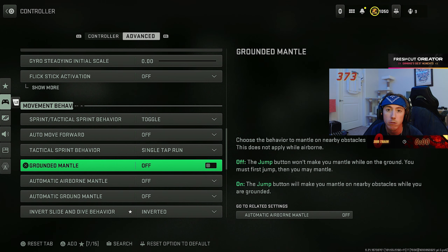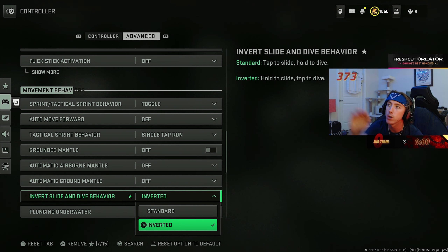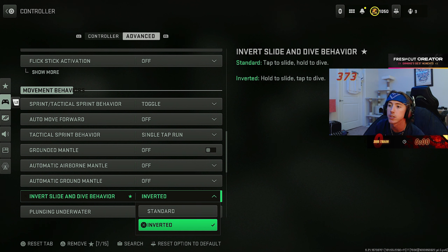Single tap run — this is the auto tactical sprint alternative right here. It means there's never going to be a situation where you sprint forward but aren't tactical sprinting. If you want to bot-walk — just walking forward in a straight line, not sprinting, not making as much noise — you can still do that. Single tap run is definitely the best setting for sure. Also turn off all the mantle settings — that will prevent you from accidentally mantling in the middle of gunfights, which is very annoying.